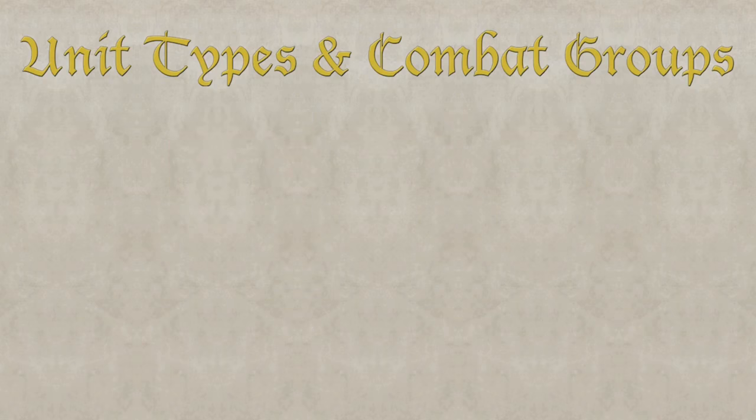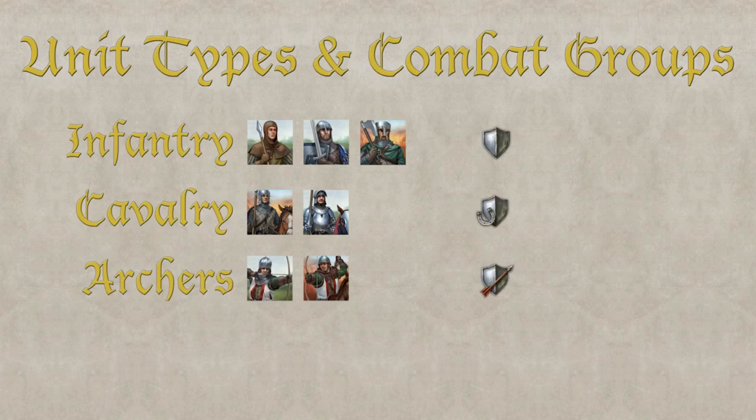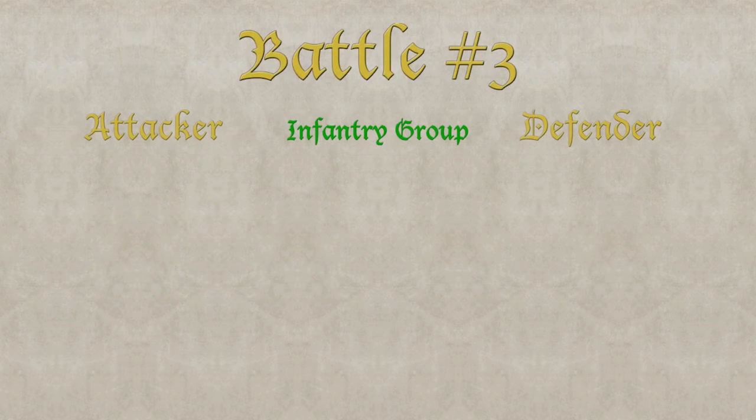Combat groups fight one after another: first infantry, second cavalry, third archers. Defending units fight with a defense value against the unit type depending on the combat group they are fighting in. Attacking units only have one combat value and always use that. Surviving units in a group will move over and support the next group in line. So let's have a look at our example.